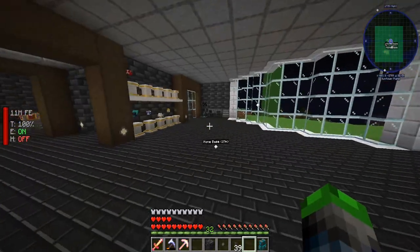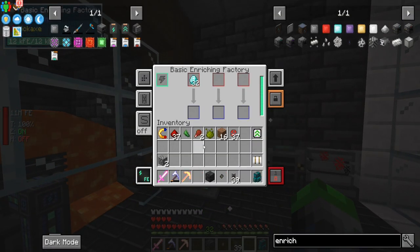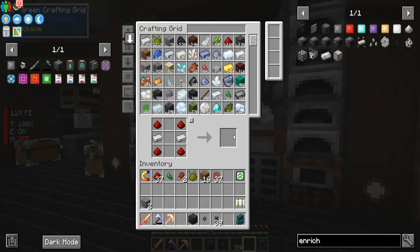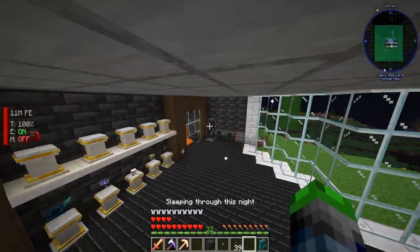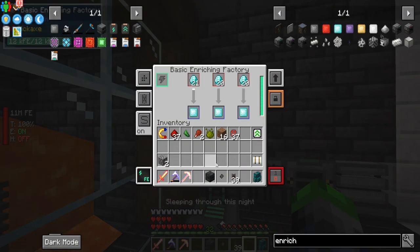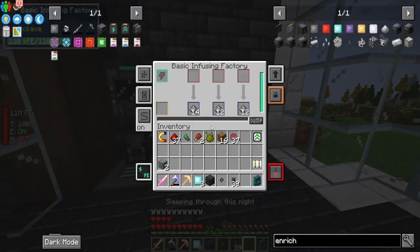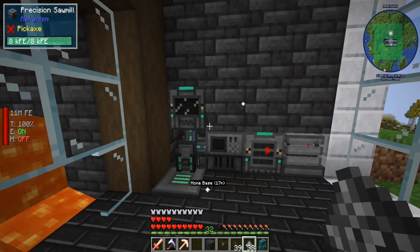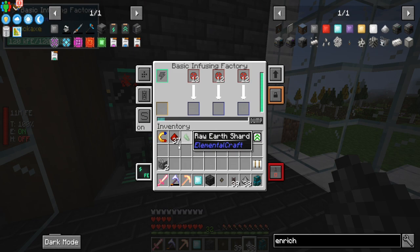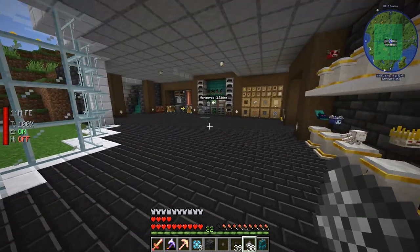We have those there, which means we can take a couple diamonds here and throw them in — these are gonna get enriched. It will allow us to put diamonds in the basic factory like so and then we can start doing these guys. It's a lot more efficient. We can do redstone in here as well to get enriched redstone, and then we can upgrade the cables.